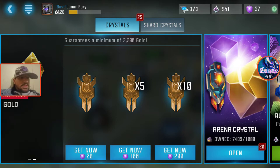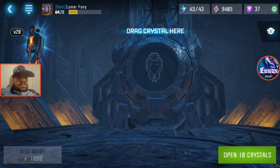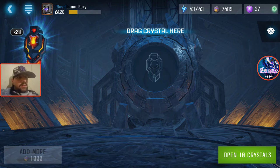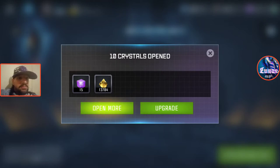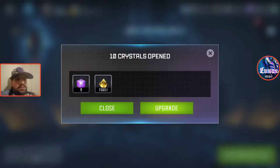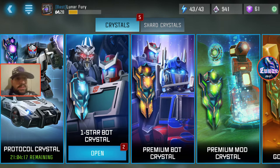I've got looks like 20 of these arena crystals. Uncle Buck taught me this trick — you get energon and gold from these so it's a quick way to make resources. We're going to hit open 10. We got 15 energon and 13,704 gold. Open 10 more — nine energon, and almost 16,000 gold, up to 61 energon total.